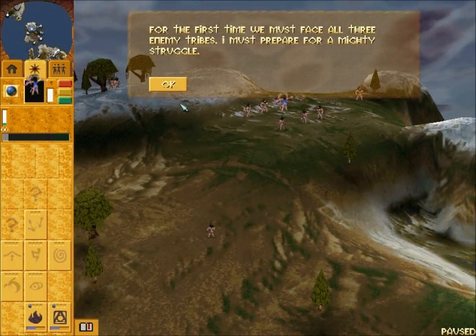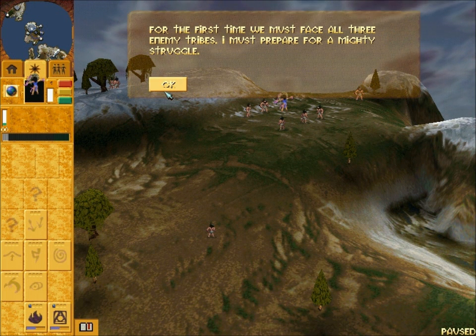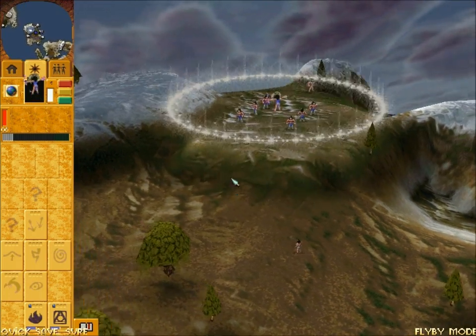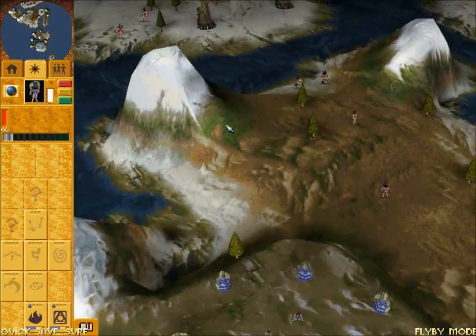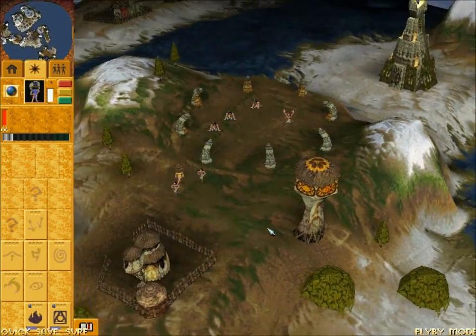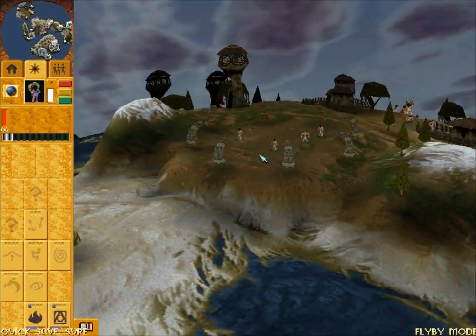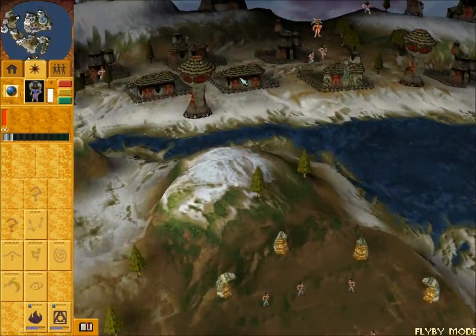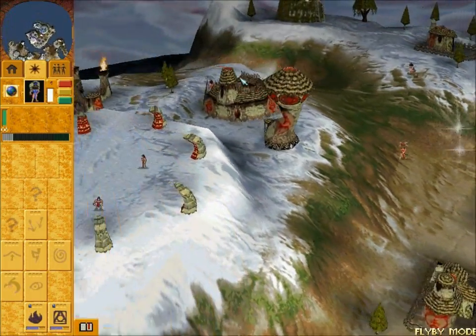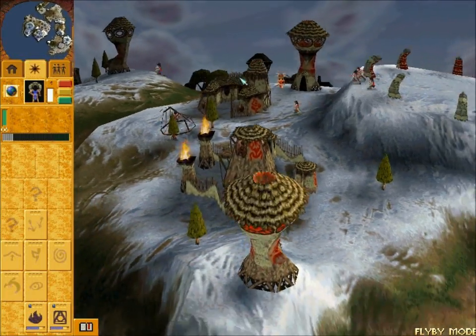For the first time we must face all three enemy tribes and must prepare for a mighty struggle. Now, as much as you might think this might be a really difficult level because we face all three, this is actually one of my favorite levels. The Chumara here are like right in the middle of the map, so they are cornered - they're surrounded by the Matak, the Dakini, and by us. So they usually tend to get crushed first.